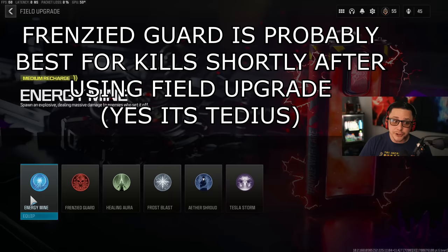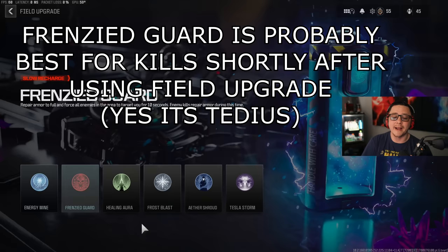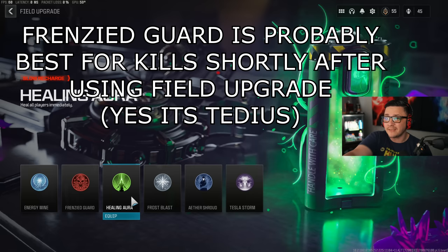Energy Mine is super powerful — you throw it down and it does a lot of damage. Those are probably the main three field upgrades I would use. If you're playing in a party, Healing Aura is great — if somebody goes down, you pop it and it auto stands them up without you having to actually go over and revive them.